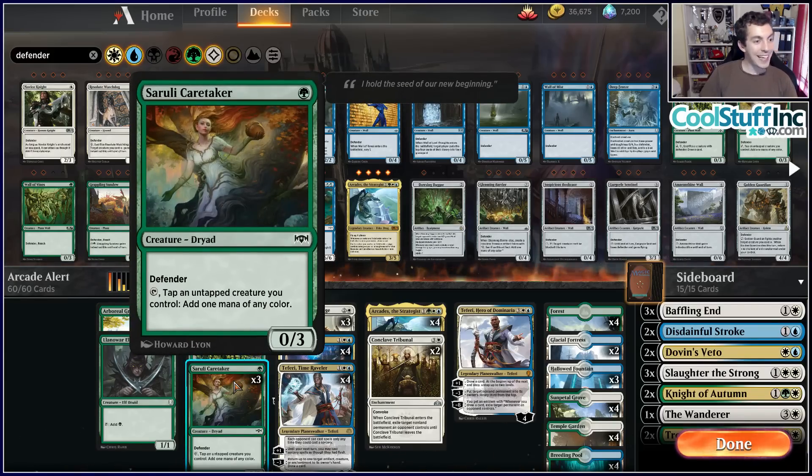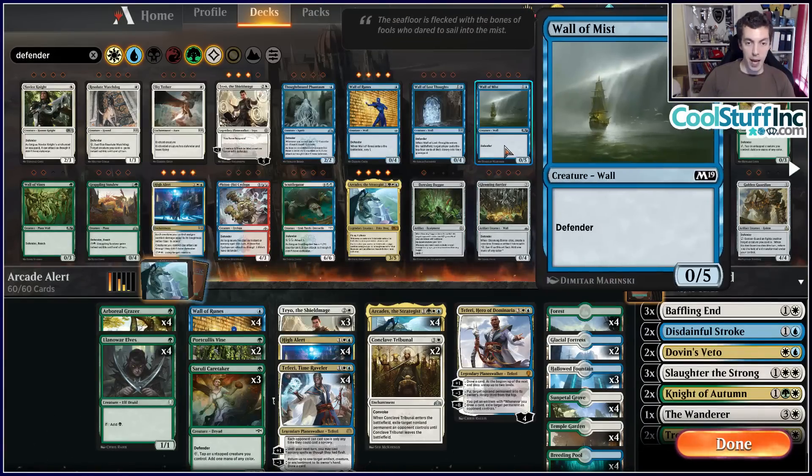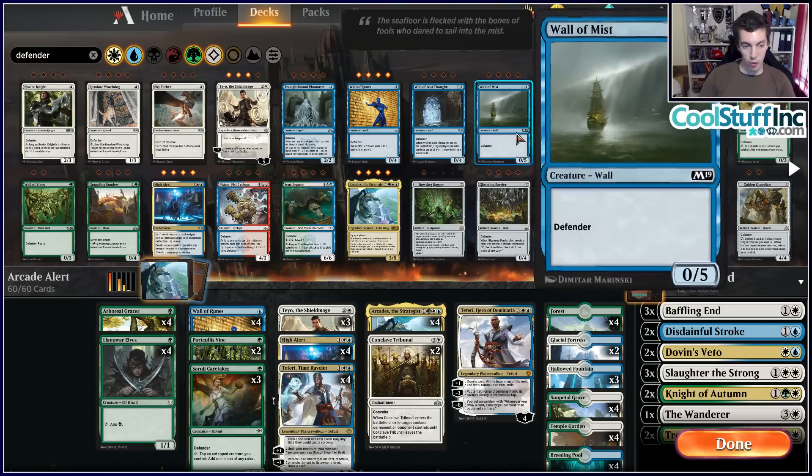Siren Caretaker can help get extra mana and fix our mana. This card was played in similar decks a long time ago — Cryptolith Rite deck — so a bit of a pedigree. One mana is very reasonable to play for a kind of mediocre filler card. Think about Arcbound Worker or Memnite or Fanatical Firebrand — one mana is a low bar for synergy pieces, but once you get to two and three mana, you're kind of wasting mana.